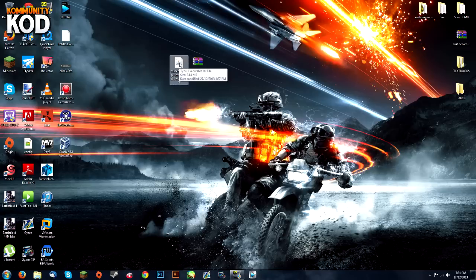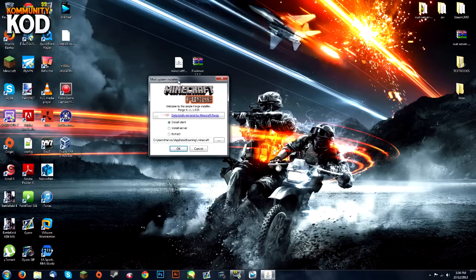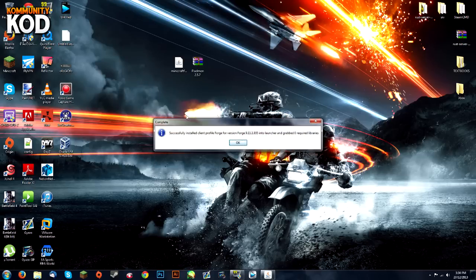First of all, you're going to open the Minecraft Forge installer. Double click on it and it's going to come up with the installer window. You're going to see 'Install Client' — just hit OK. That's the default directory and it'll come up saying it's installed.